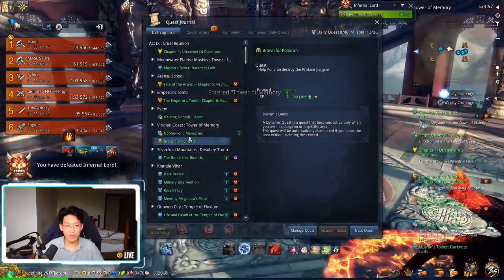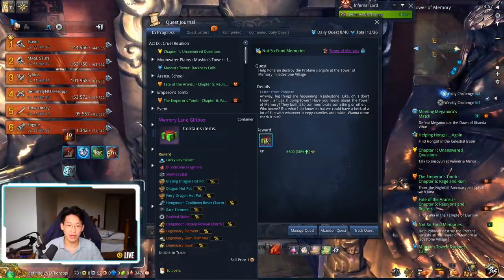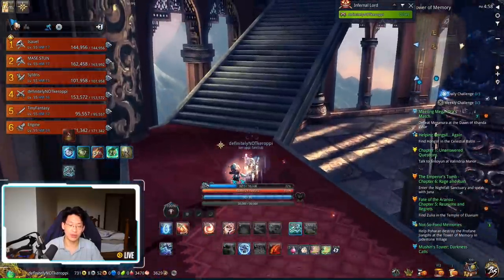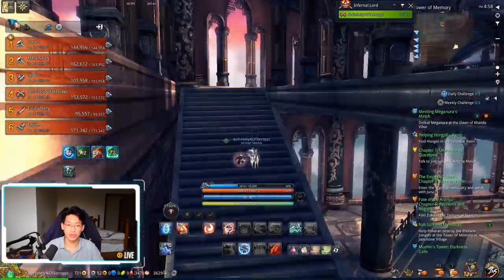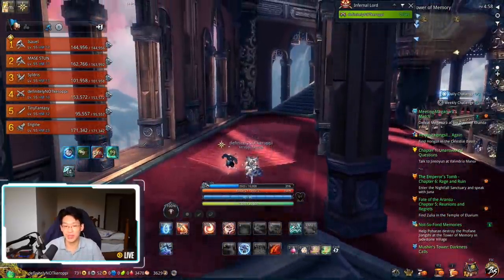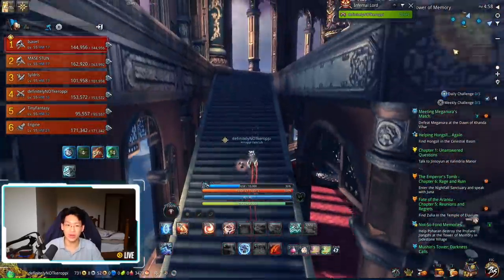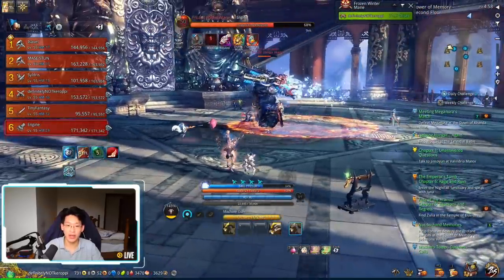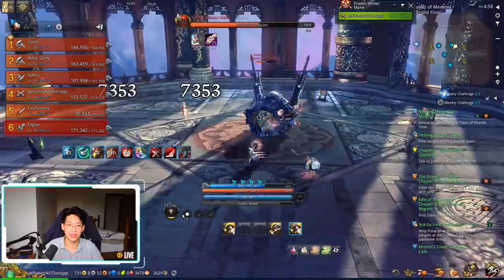The reason why we do Tower of Memory first is because of this box over here. This box has a very high chance of dropping the Blazing Dragon Hot Pot, the Dragon Hot Pot, or the Fury Dragon Hot Pot, which gives you increased EXP whenever you kill stuff. You want to do this dungeon first so you get the hot pot. It gives you a 100% EXP boost, but it only lasts five minutes. So you should enter Hansil's training room and then eat the soup, then kill all the dummies to get extra EXP.